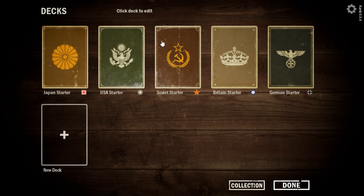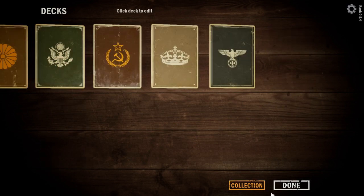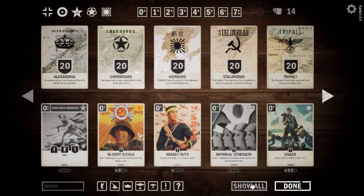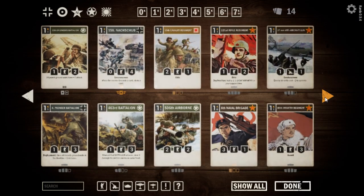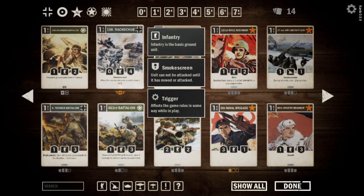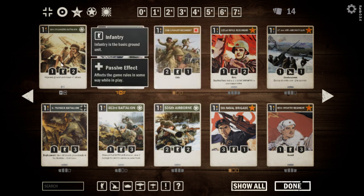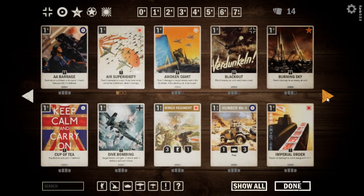Let's see what we got in our collection. We have just the starters still, but we're going to start with a new deck. Actually, before we do that, let's hit the collection button down here in the bottom right and hit show all. Let's just spin through what we have so far. We have — okay — this is our only elite card we have, and it's a discard enabler. But we also have this 10th Engineer's Battalion: adjacent ground units have plus two attack. That's interesting — maybe we can do something with that with artillery.